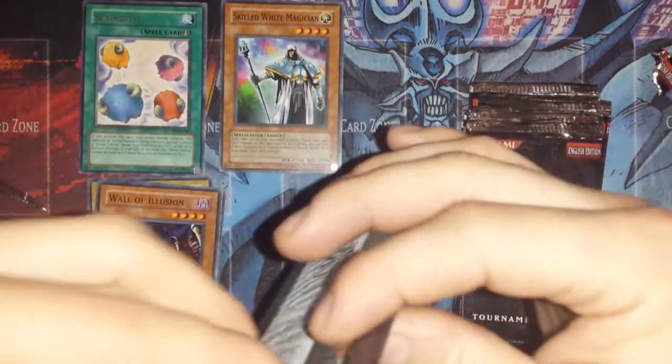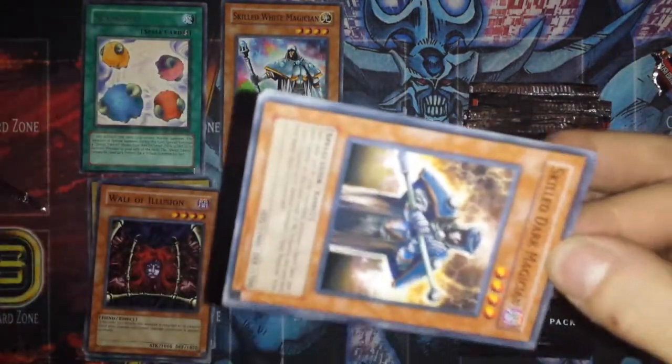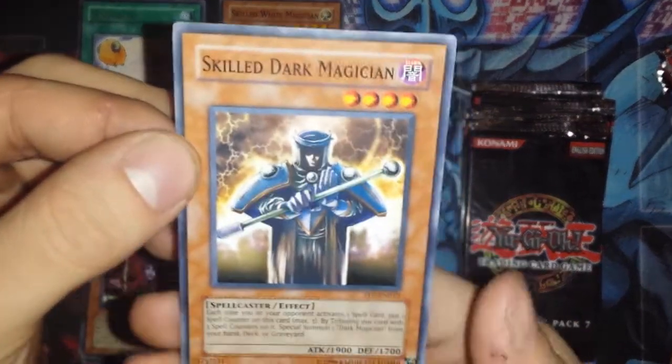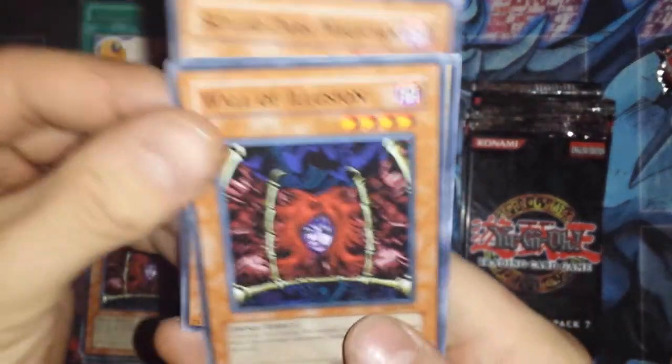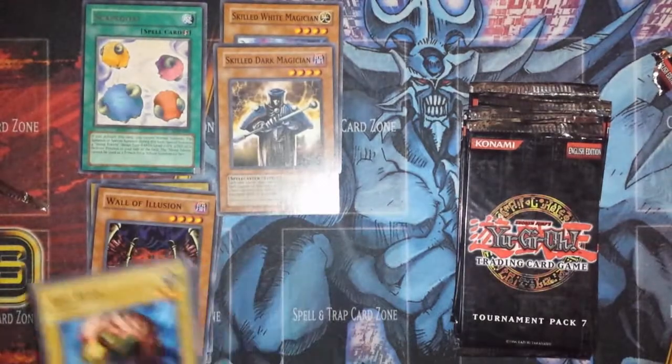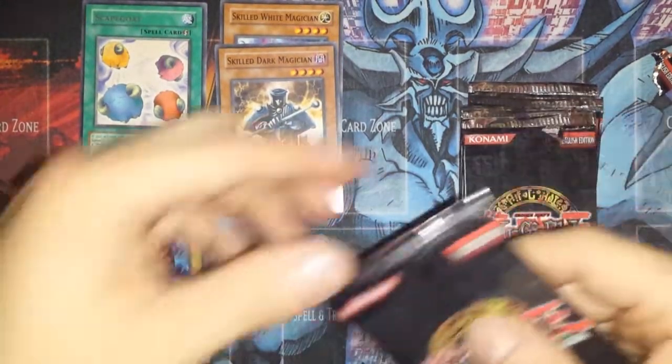And then pack number three — there's the counterpart, Skilled Dark Magician. Awesome, that's pretty cool. Wall of Illusion and another Dig Beak. So we've got a Skilled White and a Skilled Dark and a Scapegoat so far — that's awesome.